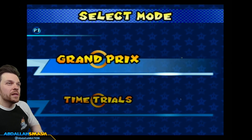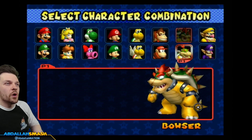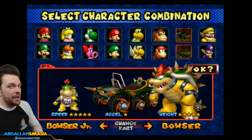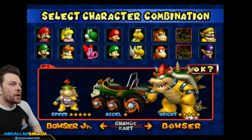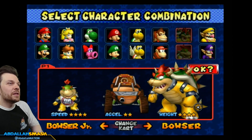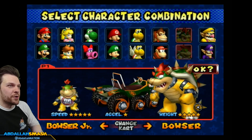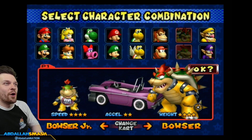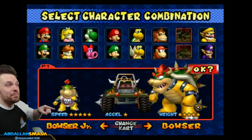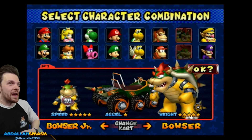So we have the newly unlocked Special Cup and since we just unlocked it we're going to use these characters in 50CC because it's brand new and we haven't done it before. So right over here we got Bowser Jr. and Bowser. These are the characters we're gonna go with. As you can see, the very heavy carts — we don't have a lot of them — the DK Barrel, the Bowser vehicle, and the Wario Cadillac-looking thing.